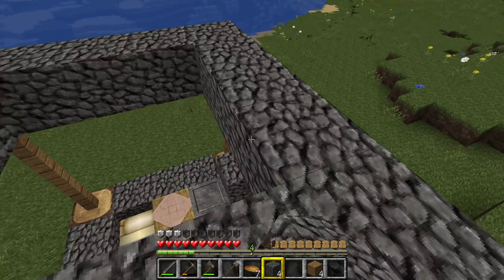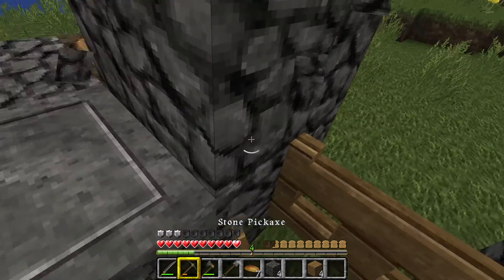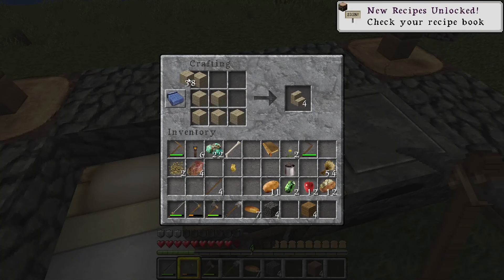We'll go from this side. I don't have enough cobblestone to fill up the whole thing. Oh, maybe considering I still have birch on me — and I said I'd do something with the birch wood — maybe we turn these into stairs and then go around it.